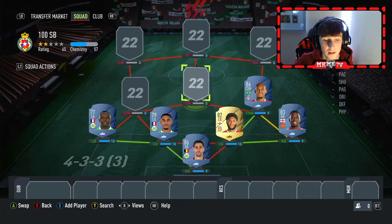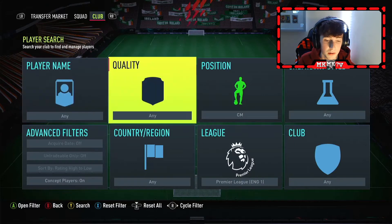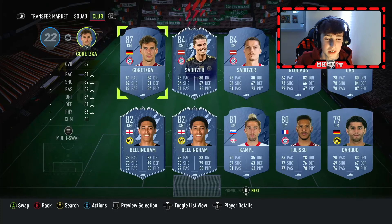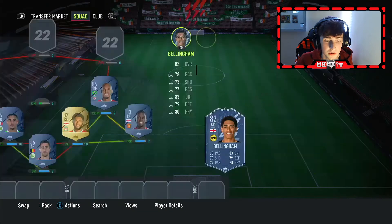Then we do have Fabinho in the right CDM. I know he doesn't look as meta and some guys are probably laughing in the comments section now, but just hold out for a minute — I'll go through the stats and show you how I think he's usable. Then we do have Jude Bellingham in the centre mid role.